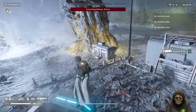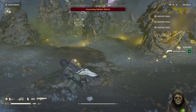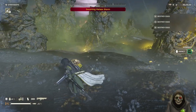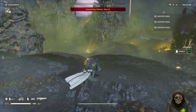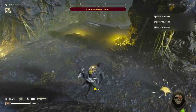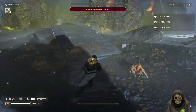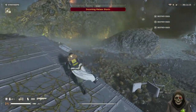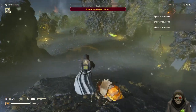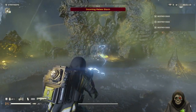Let's grab what we can from this supply crate — requisition sleds, don't care. We're basically amped up with everything and we'll wait out the meteor storm before heading in, because I don't want to get struck while running away from enemies. My strategy is basically to run away a lot — you want to keep away from the enemy while still being able to do damage to them.